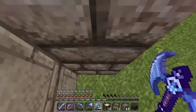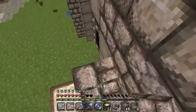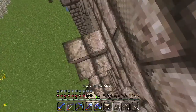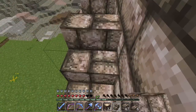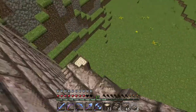We got that part done. Let's go to this side — of course I missed. Stair, stair, stair, block, and stair. Upside down stair, regular stair, and then in here would be a block and a half slab. There we go!